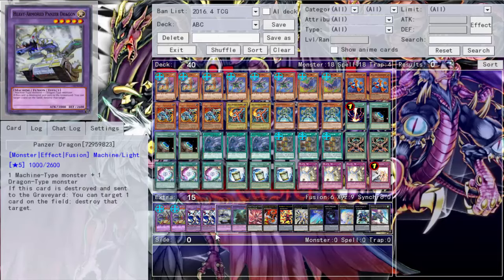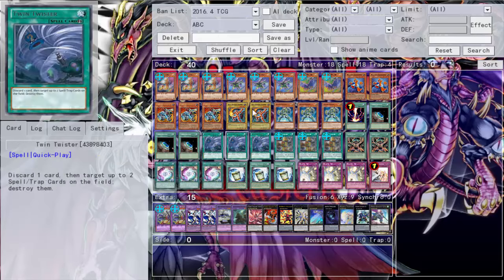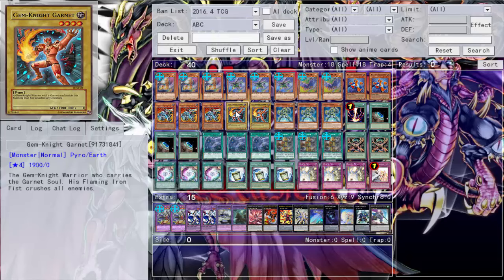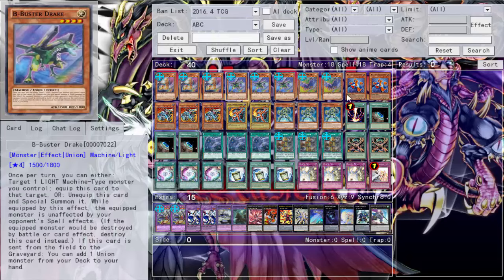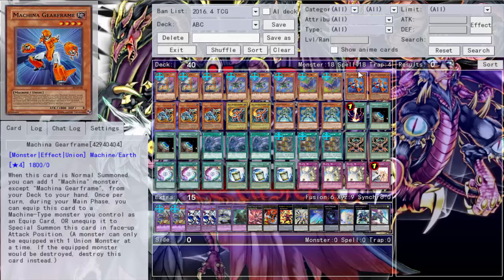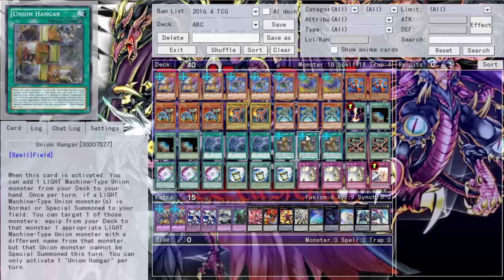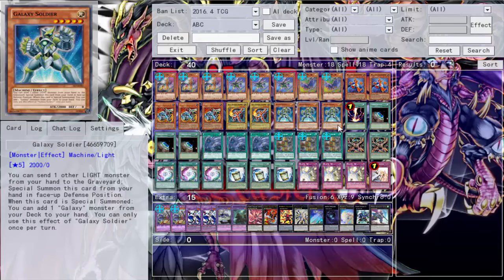Two Gem-Knight Garnet so we can go into Gem-Knight Seraphinite via Brilliant Fusion. She's just busted — she gives you an additional normal summon. Brilliant Fusion sends one of your LIGHT monsters to the graveyard, which you can then banish for ABC. You get an additional normal summon, summon like your A, get a search off Union Hangar, equip it — quick search basically. It's all good.